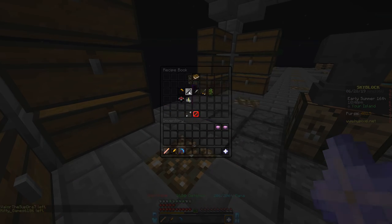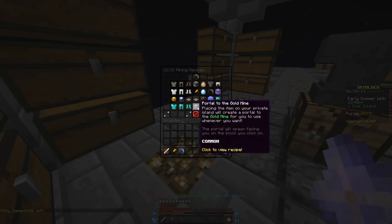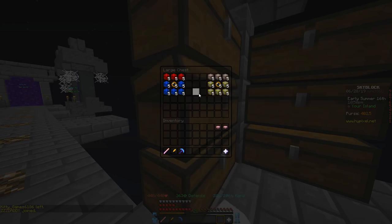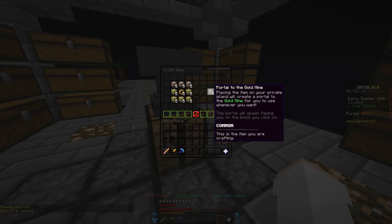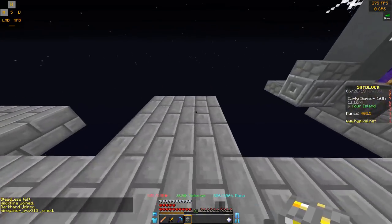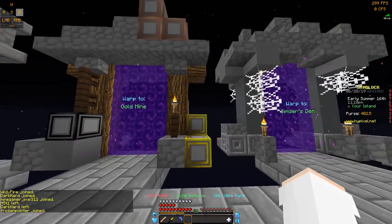Next up we are going to do the portal to the Gold Mine. This is the recipe right here. I'm going to go ahead and craft it. There it is. And then I'm going to place it on this side — there we go.